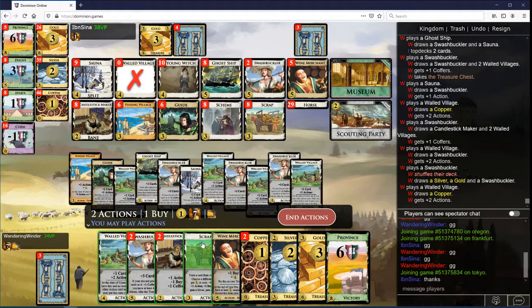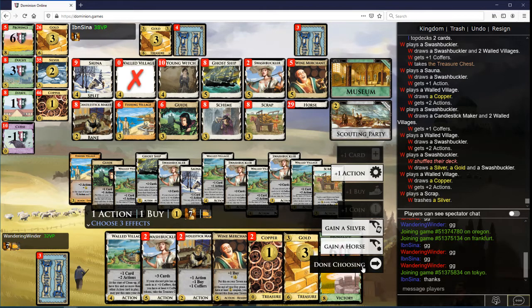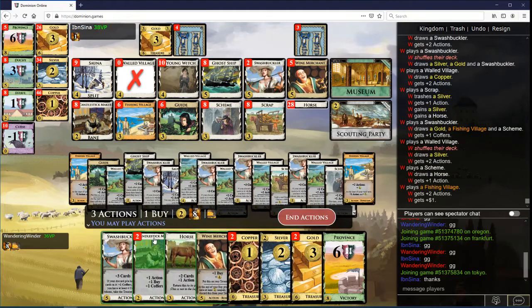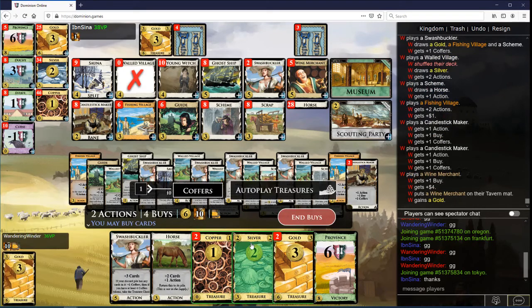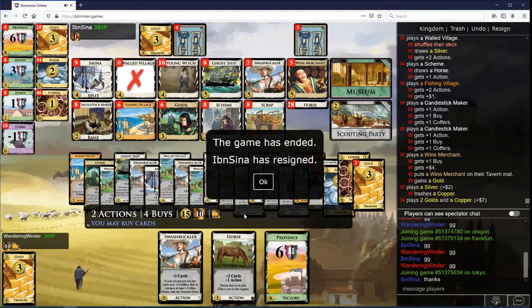I don't have enough money to get five Provinces, so it doesn't look like there's a win. I think I want to get the extra coffers by scrapping Silver. Take action, Silver, Horse — Horse is two points. By taking the action so that I can play this Swash now and still get a coffers. How much money is this? This is 12, plus four — 12 plus four. I could triple here, but I don't think I really want to triple. I'm just going to take Province and a Duchy. We're just resigning. Oh, I could have done more than triple — I can't count, apparently. Thanks for watching.